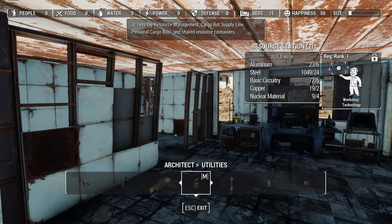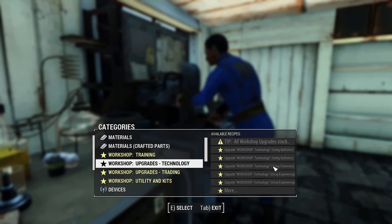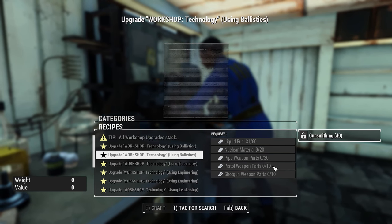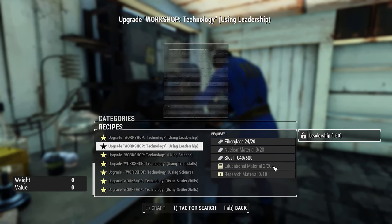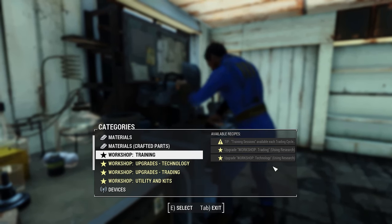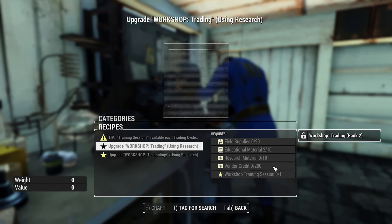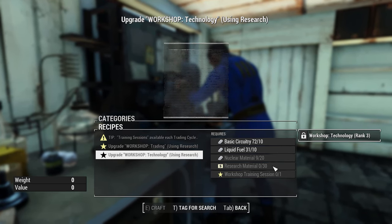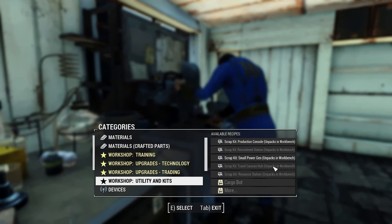The next thing I want to build is a resource station. However, we don't have the required Workshop Technology Level 1 for this. We can address this by going into the crafting station, going to Tech and Workshop, and then Workshop Upgrades Technology. Here you can do a variety of upgrades that will increase your workshop tech level — we don't currently have the materials for any of these, so getting those materials and skills will be one of your early goals. You can also increase your workshop tech level by doing training, though this only starts for workshop tech level rank 3 and trading level rank 2. You get one workshop training session per day, so make sure you use it and come back to base to train.